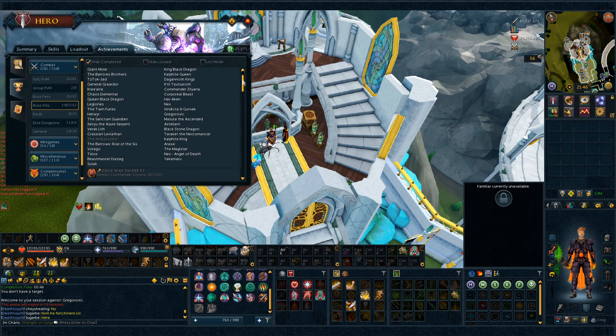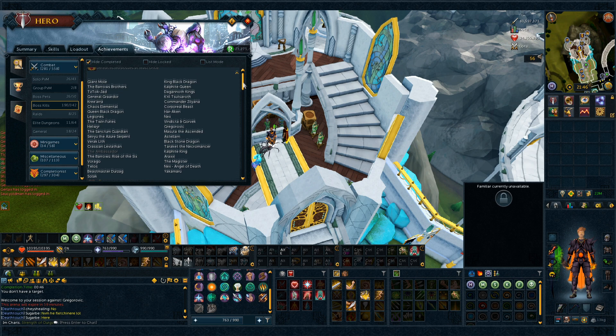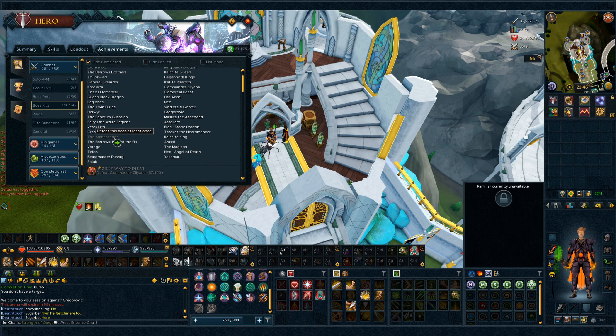The only boss we're missing for Reaper Crew is the Ambassador, and I can actually try to solo him. I've never killed him before — I've done the other two but I died a bunch of times when I got to the Ambassador, so I just quit. We're going to try and kill him now. We've got the ZGS and upgraded abilities like greater barge, greater fury, greater flurry. Once you get Reaper Crew you get some bonuses: plus 2 prayer bonus, 20 armor, 200 life points, and 12 melee, 12 range, 12 magic strength. That is a really good bonus to go for.